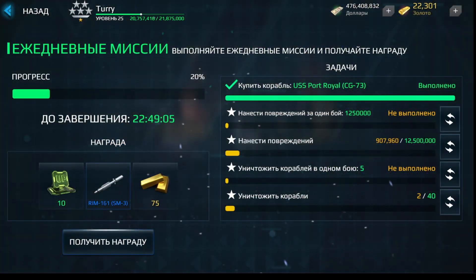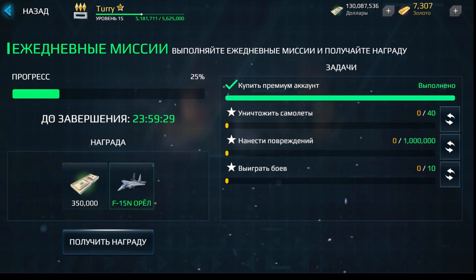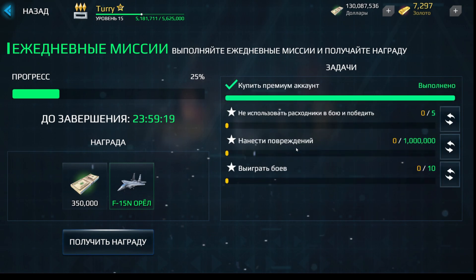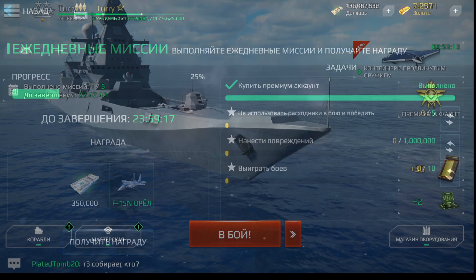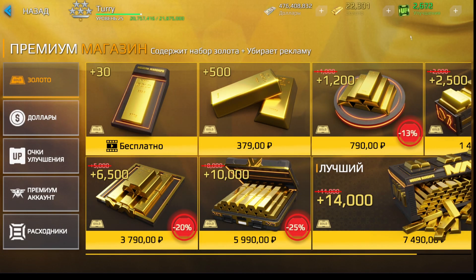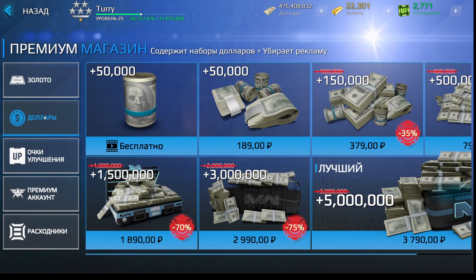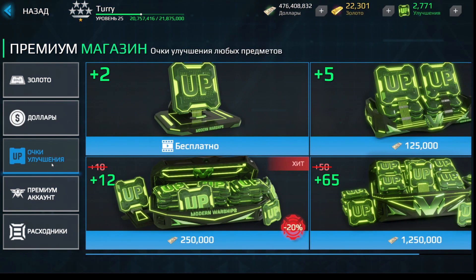Daily quests give more resources now, but their difficulty also rises slowly. The reward becomes more significant. Also, you can change quests you don't want to complete for a new one, but that should take a bit of gold. Our brand new premium shop awaits you — renewed and well cleaned, with Modern Warships logos on all the goods. Now it would be more comfortable to use. Try it out yourself!